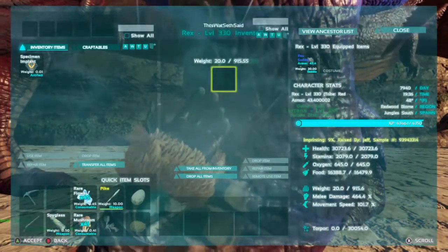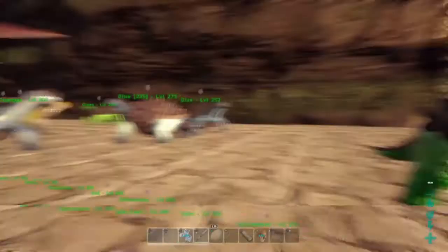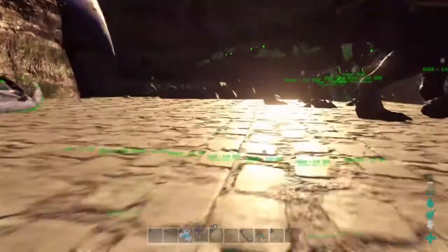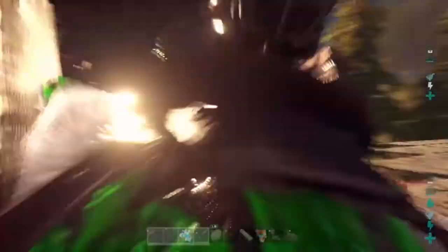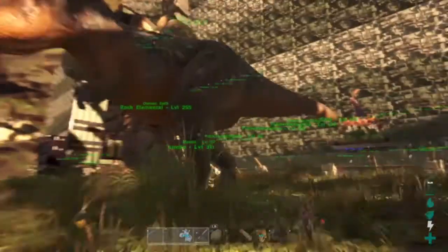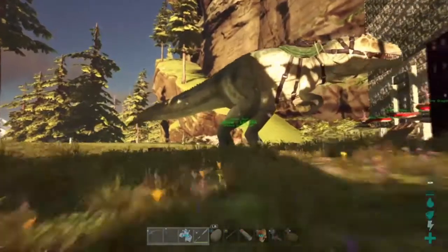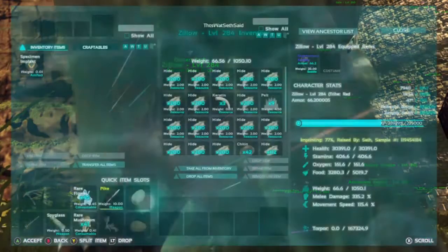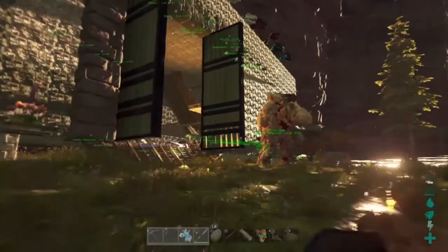Look at him — he's practically a Giga when it comes to health, 30,000 health. I think he hatched at 310, something like 306. I got some mutated turtles over here and those Rexes are pretty cool. I have Wyverns all over the place. This Rex is one of my favorites — I love the color, level 311. That's my Rock Golem, and this is my Giga, his name is Zillow. He's level 284, 30,000 health, 335 melee — pretty sick.